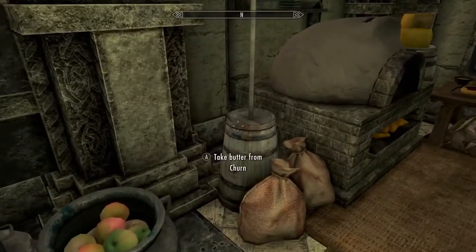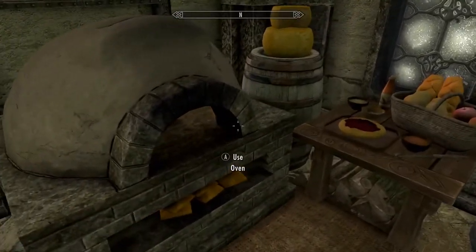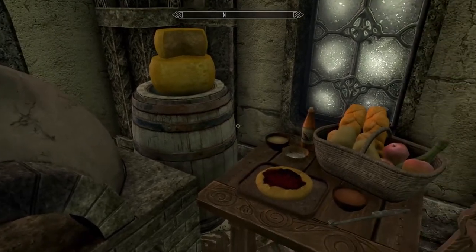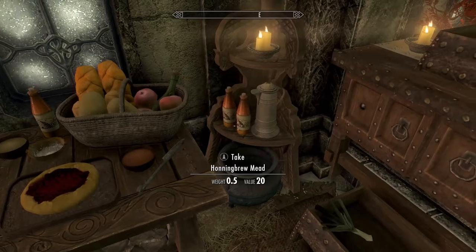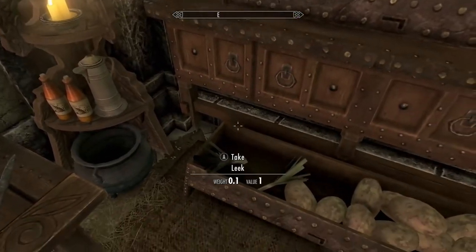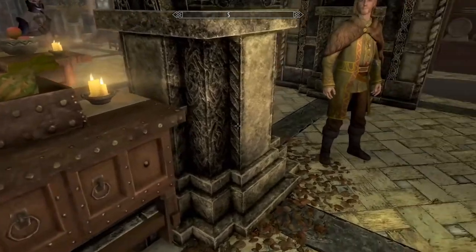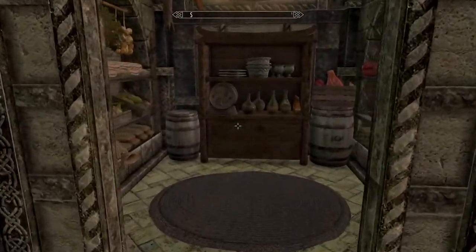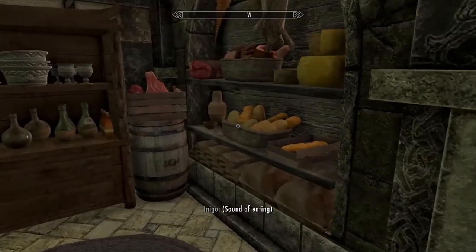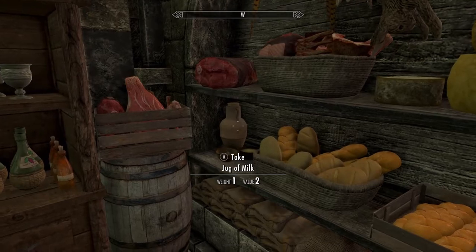That's fine — take the butter, it doesn't work but we can take it. Got your oven. Lots of cheese. Storage barrel for food. Mead. Potatoes and leeks. I'm not much of a vegetable person. Pantry — food basket empty. Nicely laid out.